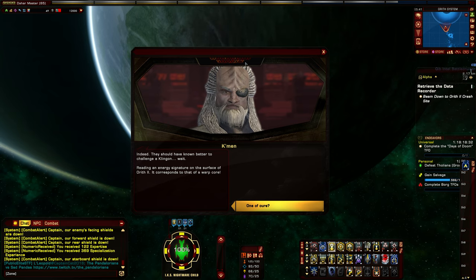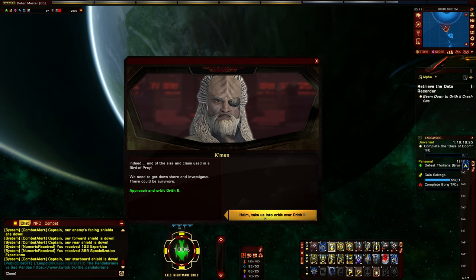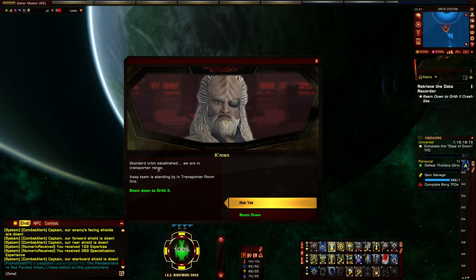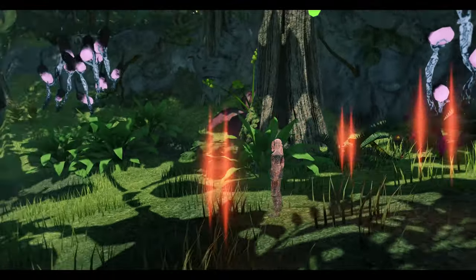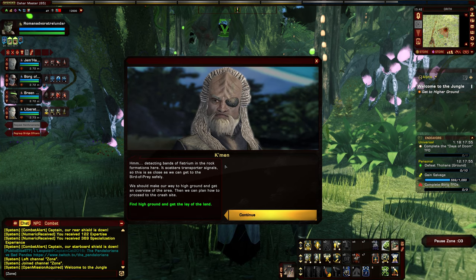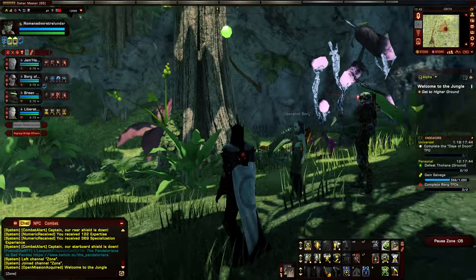We detect an energy signature on the surface of Aurith II corresponding to a warp core of the size and class used in a bird of prey — we need to get down there and investigate. There could be survivors. Standard orbit is established and the away team stands by. We beam down to the surface. There's a lot of dialogue to get to the point. The officer notes bands of vistrium in the rock formations that scatter transporter signals, so we've beamed in as close as we can safely get. We should make for high ground to get an overview and plan our approach to the crash site.